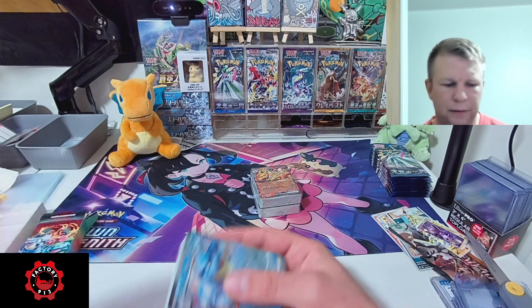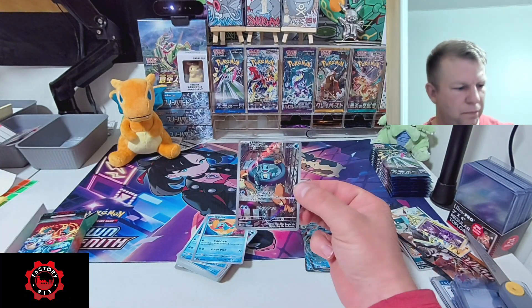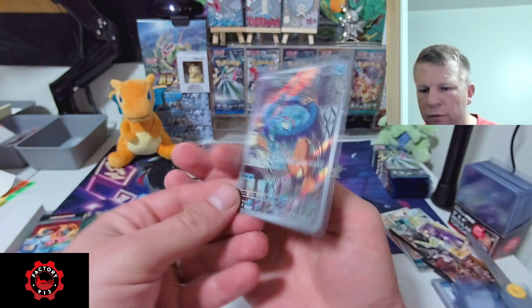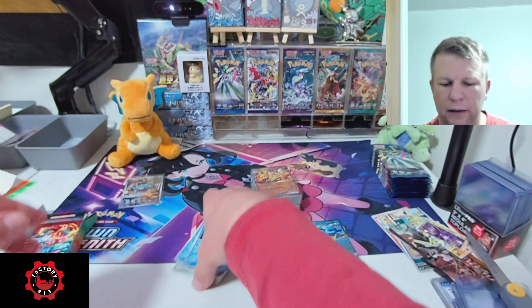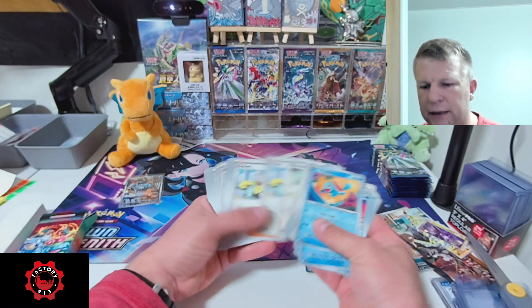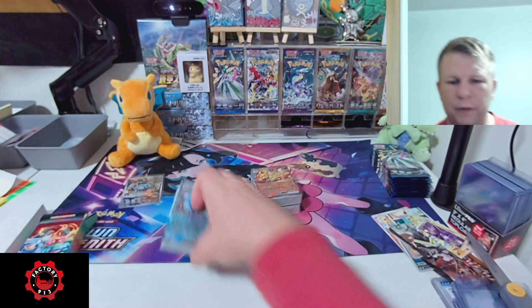Starting with Blastoise — there's that promo. This one's really well centered, maybe just a smidge right heavy, but very gorgeous — got Squirtle in the pool. No whitening; that'll be getting sent out for grading. Looks like a pretty standard pre-built deck with some good draw support and all the energy you need. We'll go ahead and set that to the side.